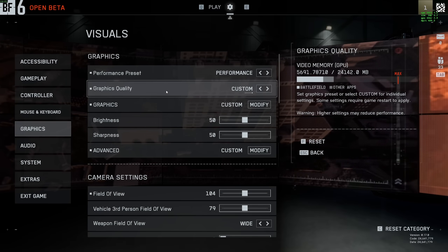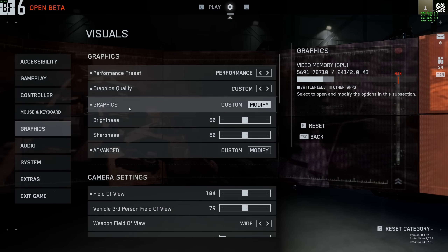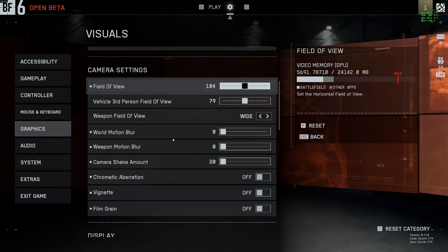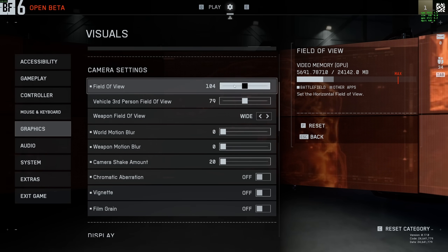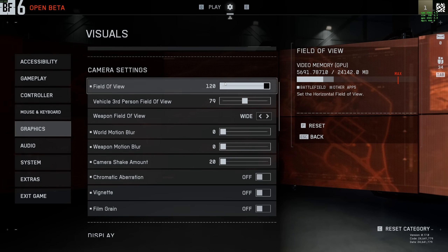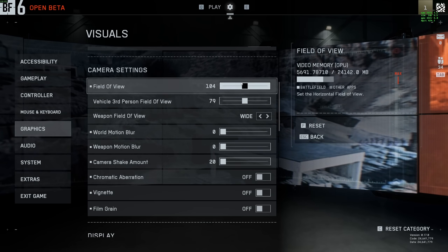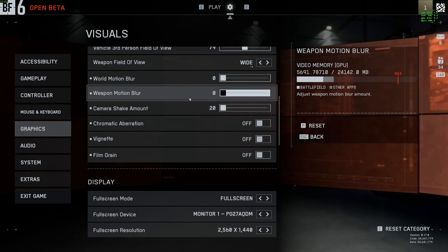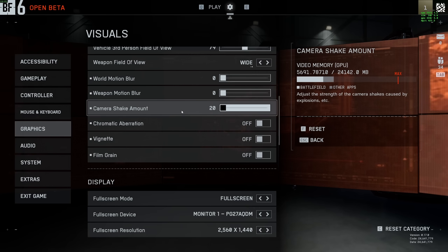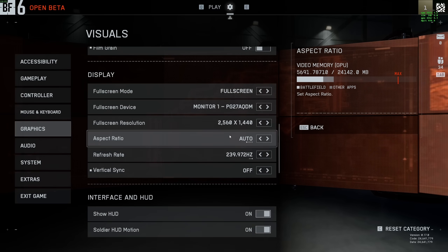So now for the in-game settings. First, put performance and custom — we will customize everything. For the camera settings, it's now horizontal field of view. I think the previous Battlefields were using vertical FOV, so it changed — it's a bit like Call of Duty now. You can go up to 120. I like to play at 104. Understand that if you increase your field of view it will have an impact on your FPS. World motion blur, weapon motion blur — everything at zero for better visibility. Camera shake at minimum. Deactivate chromatic aberration, vignette, and film grain — again, for better visibility.